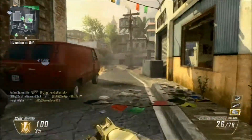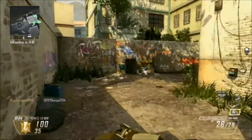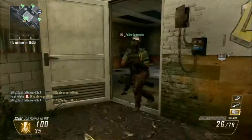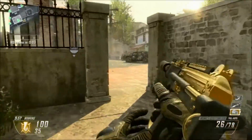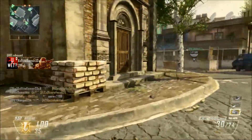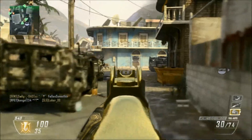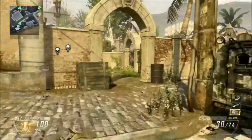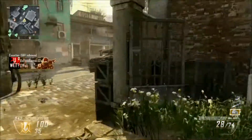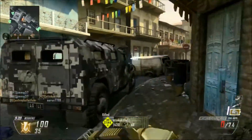And then Scavenger — if you're running long killstreaks, you constantly need to pick up ammo, because running around trying to pick up people's weapons kind of sucks sometimes. You'll run around with only a knife and then you won't be able to find a weapon and you'll just die. So it's always good to have Scavenger on there. Scavenger and Ghost are pretty much the necessities, because being found by UAVs really sucks. Even if you're a good player, eventually you'll get found and someone shoots you in the back.